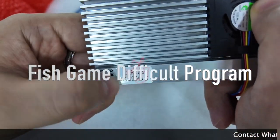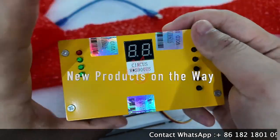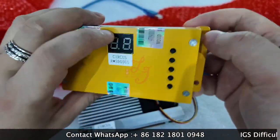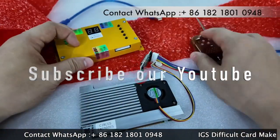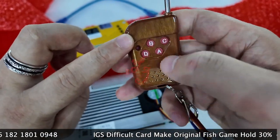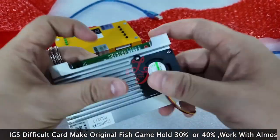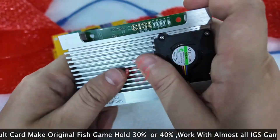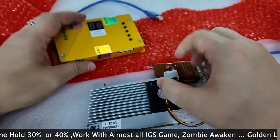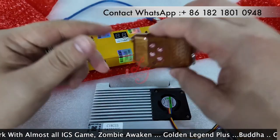This is the difficulty card for Circus. This is the yellow box — it can control the percent, there are LED lights, and it shows the difficulty level. These are the remote controllers to change the percent. This is the silver ball and the boards, and you have to replace the original one in IGS game boards. This is the yellow box to control the percent.